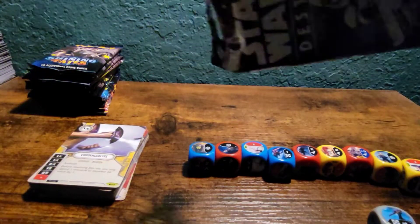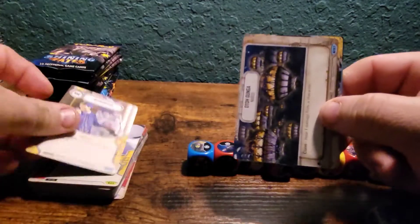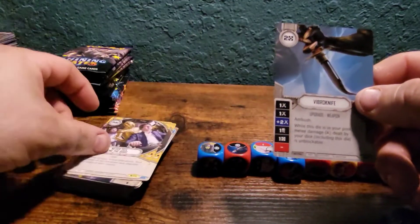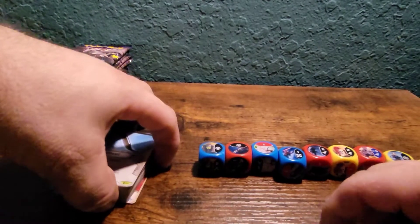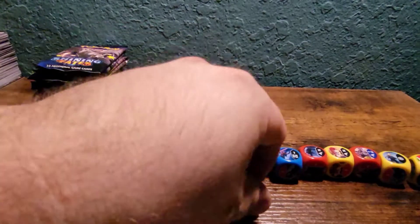Our last pack — the grey one. The first grey one I've seen, I think. Maneuver, Otoh Gunga, Mynock, Never Tell Me the Odds, and a Vibro Knife — neutral. Interesting. I wonder why the Vibro Knuckler is a hero card.